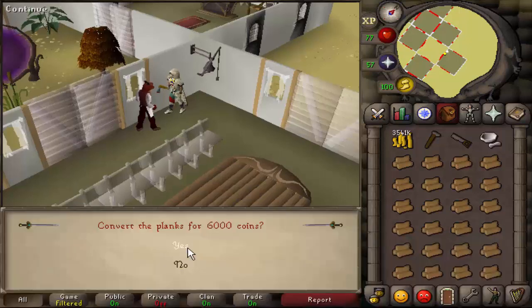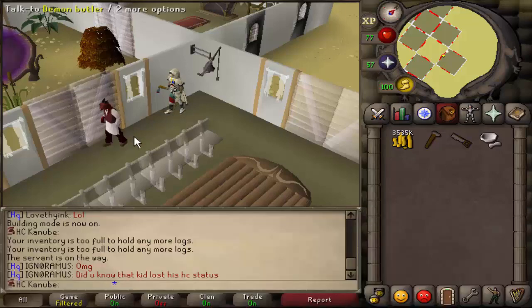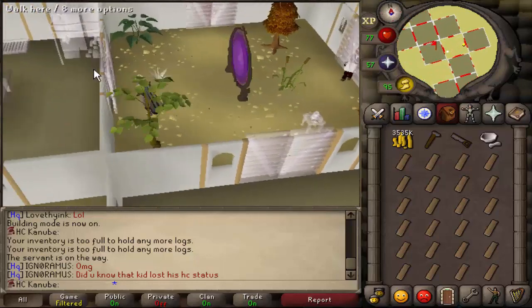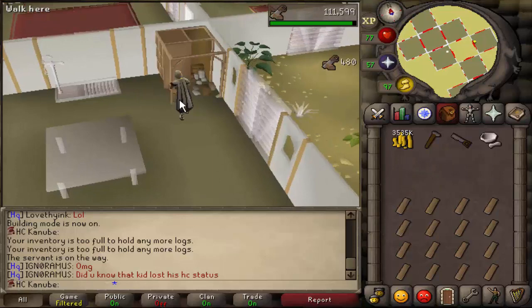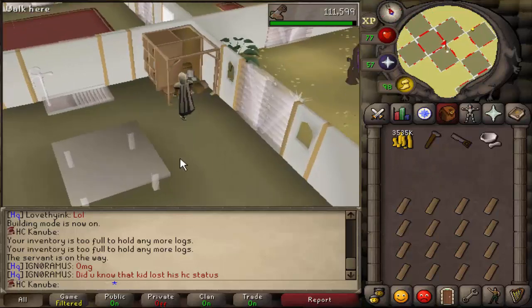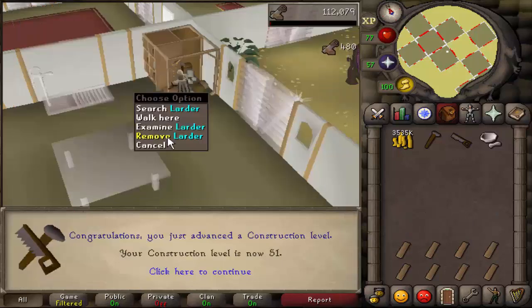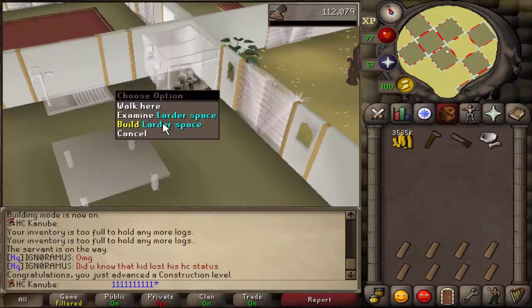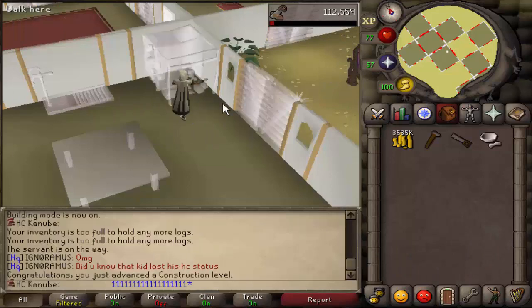He's gonna hurry up and go — he should be back pretty fast, he's the fastest butler, back in about two seconds. He'll bring the planks and then come right here. This is why it's better to have the larder right there closest to the door. Just make the oak larders — you get a good amount of XP. This is a really good method and you get over 60k construction XP an hour.